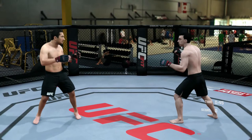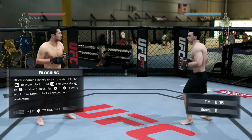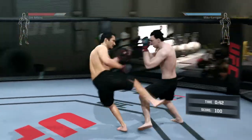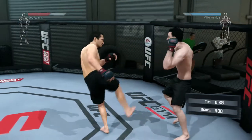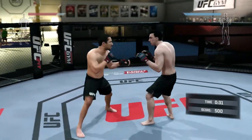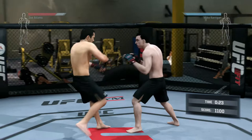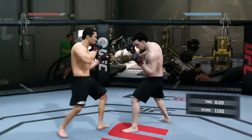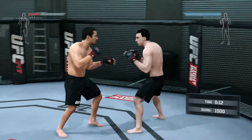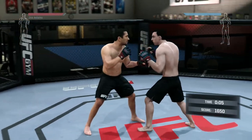Another black belt. Okay, blocking — blocking common strikes, holding R2 for the weak block, holding R2 and square for the strong block. It's like a parry though, isn't it? How many points do I need to get? Am I getting points for this? Yeah, I am — 50 points. Oh my god, my face looks so derpy. I swear I don't look this bad in real life. Maybe it's because he's got a gum shield in. The hairstyles in the Game Face Creator are pretty bad — this is the best one I could find and it's still pretty bad.